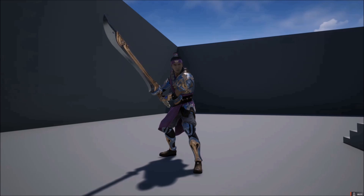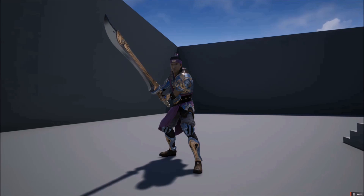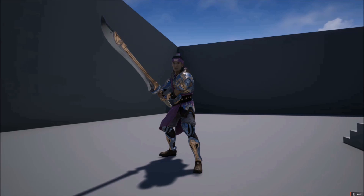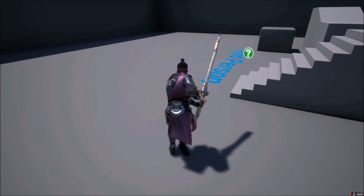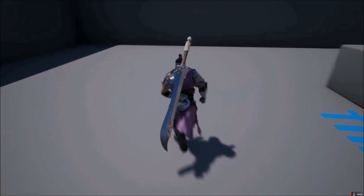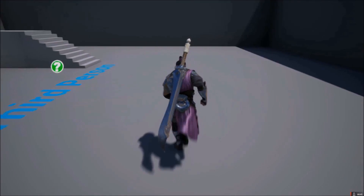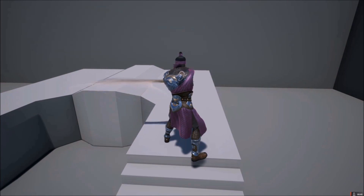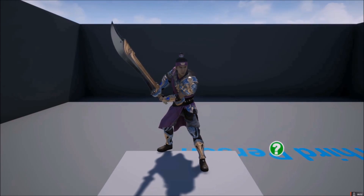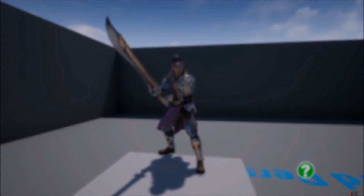The other interesting thing I found was different run and sprint animations, so he can move with his sword out while walking, and then in the sprint state his magical sword flips to his back. When he wants to attack, it's back in hand. That's what is in store for today's video, so stick around.